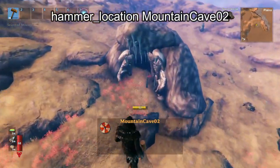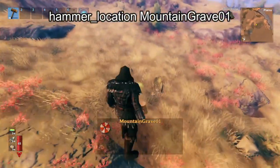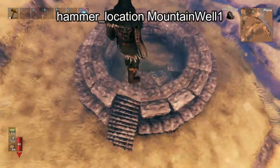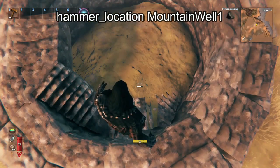Next we have Mountain Cave 02, which are the Frost Caves. Not sure what happened to Mountain Cave 01. Then we have Mountain Grave 01. And here we have another cool one — Mountain Well — which actually gets into the ground, but if there's a rock there it won't work properly. If you place it in the terrain it'll go all the way down.